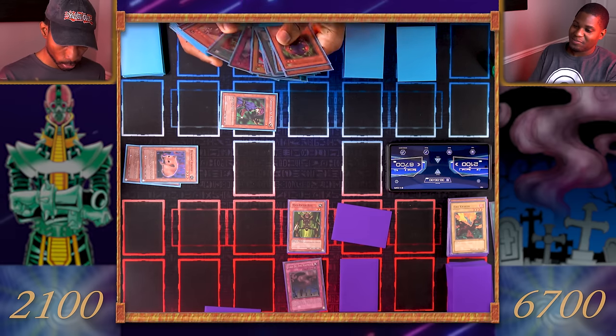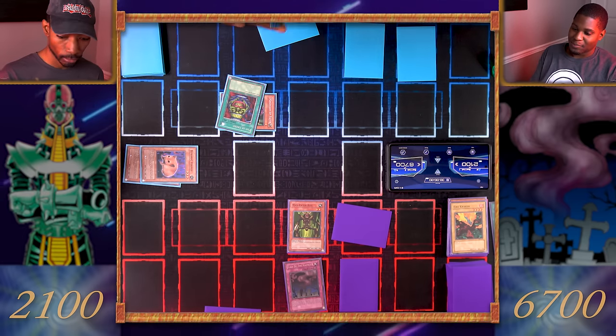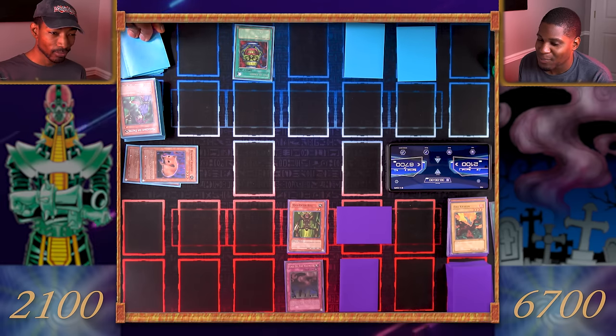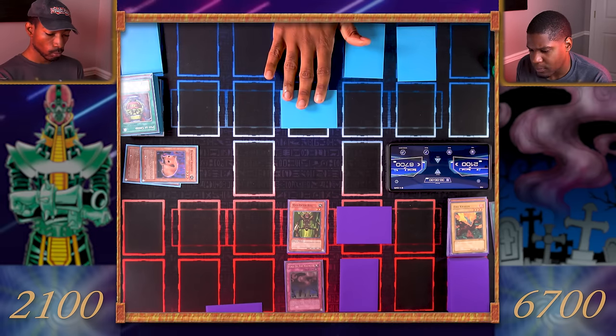Draw. I activate my Pot of Greed — draw two cards from my deck. Set one monster face down, and pass my turn.